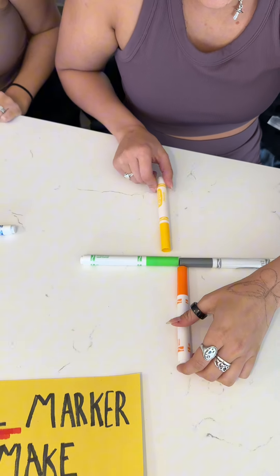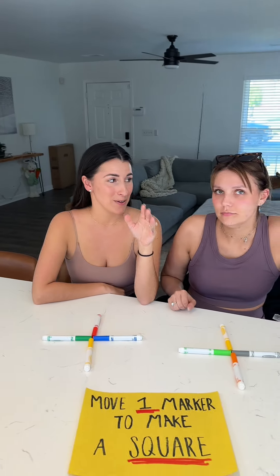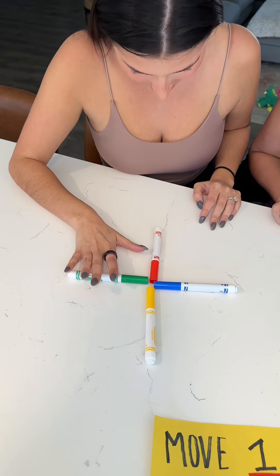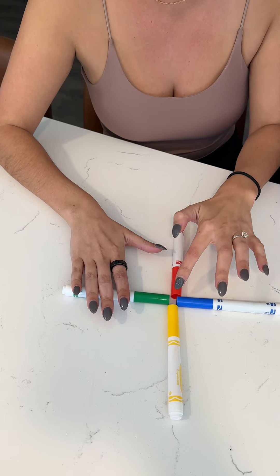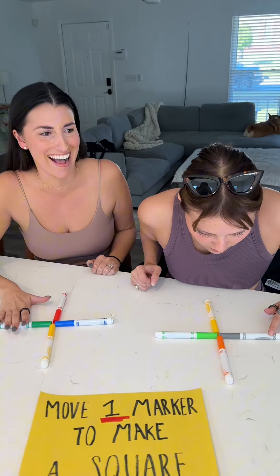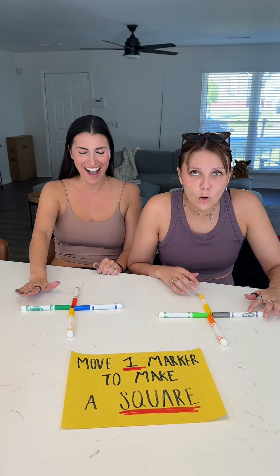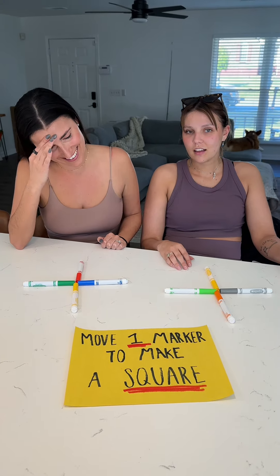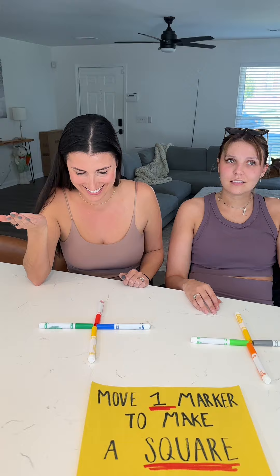That's still a triangle. If you're so smart, you think you've got it? I have it. You're gonna be mad — and I'm mad at you for this because this is so dumb. That's so dumb! You just pull one marker to the side. Yup. Oh my god, I'm not playing. What do I win? You're the smartest of the two. Oh, that was bragging rights — wow, you got a high reward.